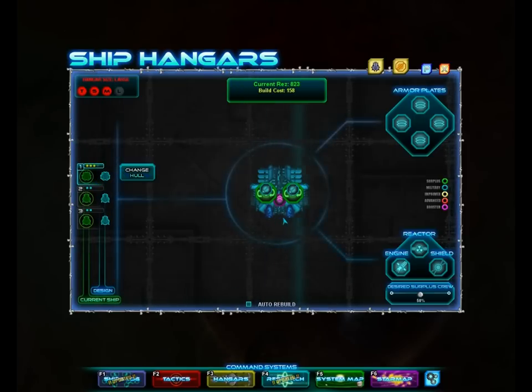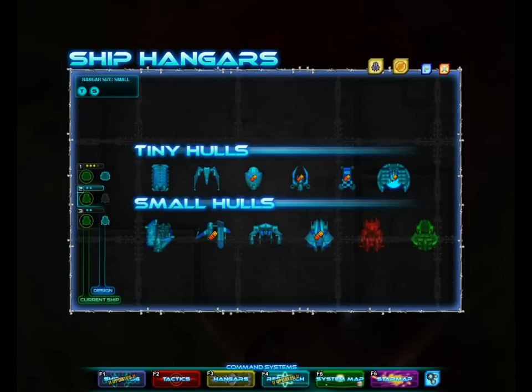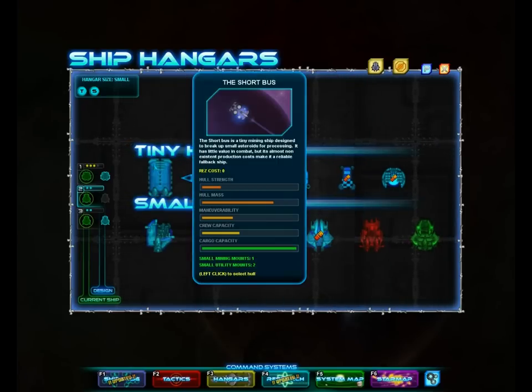Doing our own thing. I think I unlocked a new hull — I unlocked the gyro. Very small hull. It's got a very small gun. It's nothing but a gun, really. Ain't nothing but a gun.